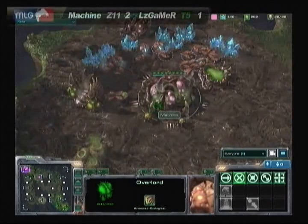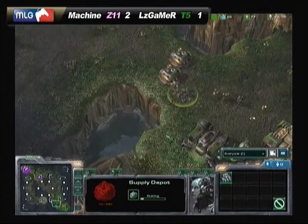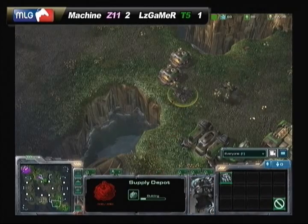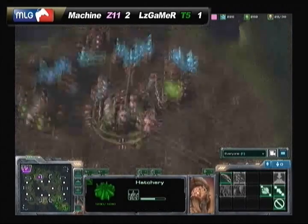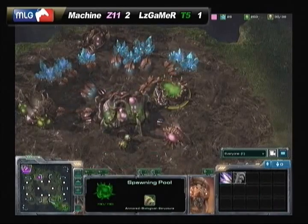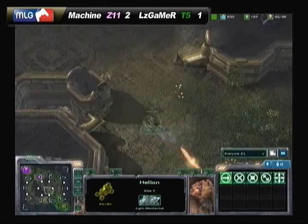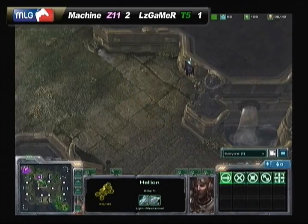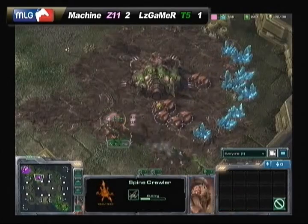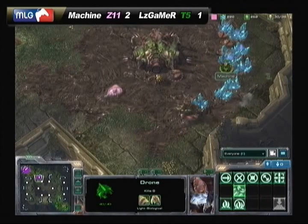LZ now has an SCV blocking that wall to make sure it doesn't happen again, trying to wall off with that supply depot — maybe a slight miscalculation on how many depots it takes to wall off. LZ was just shocked to get scouted that early. Now we see a very early hellion move out trying to take out those zerglings, likely also going to use one of these Xel'Naga watchtowers. The queen is up at the expansion, the lair is almost done, and the spine crawler might get up in time — pulling some drones against that hellion.